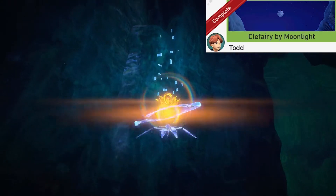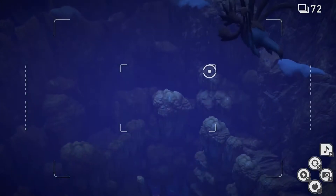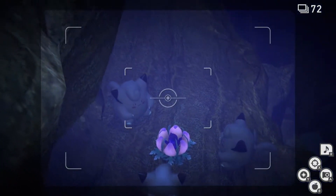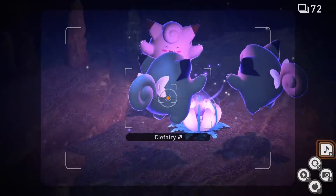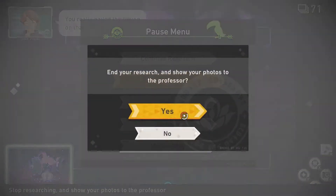Clefairy by Moonlight. For this one we're gonna go to the center room with the waterfall. Once we're here we're gonna look down and wait till we pass this Gengar circle. Just below the Gengar circle there should be some Clefairy with a Crystal Bloom. Throw an Illumina Orb at the Crystal Bloom and play some music. Clefairy should start to dance. Make sure the Crystal Bloom doesn't turn off. Once the Clefairy starts to float, take a picture. Now you can quit and submit.